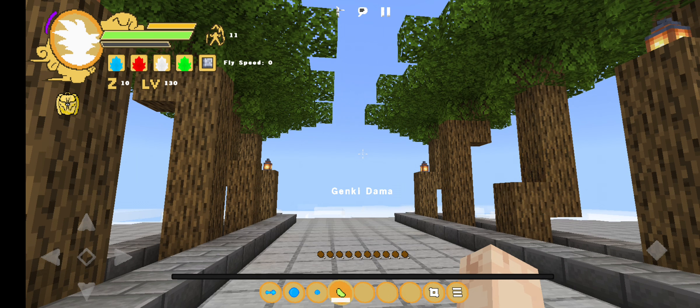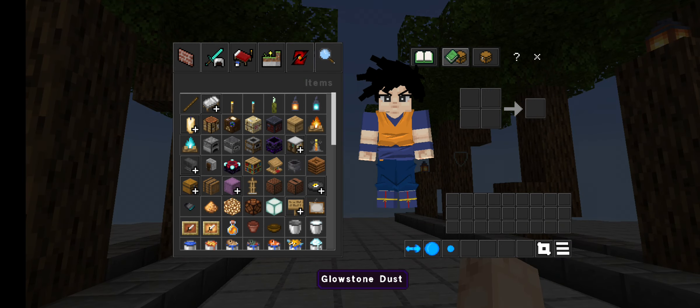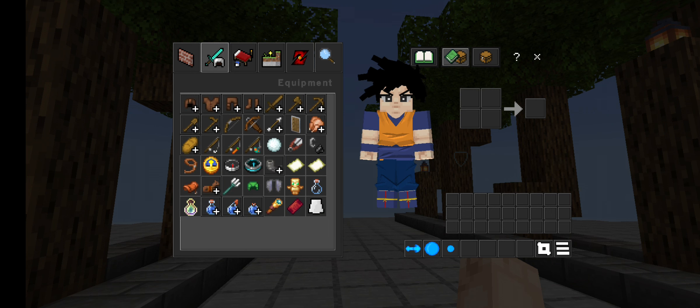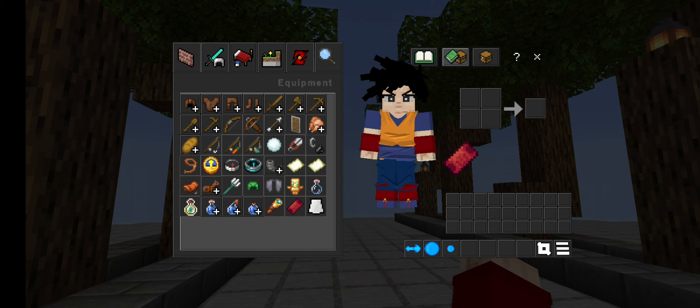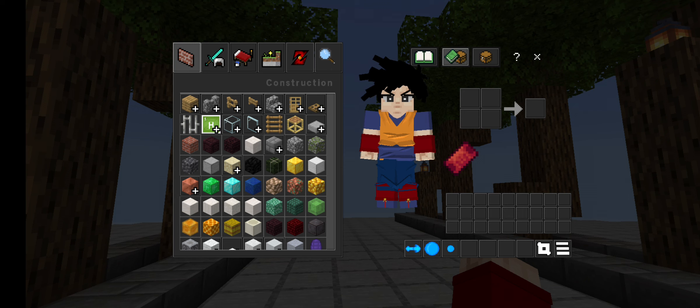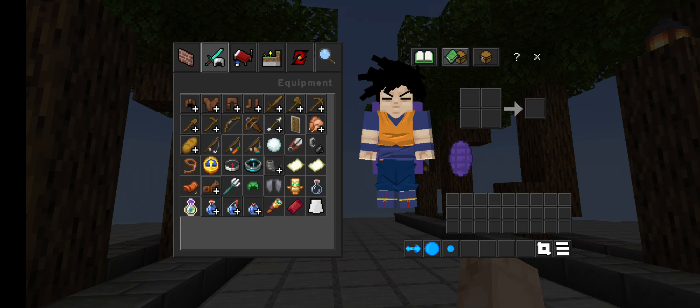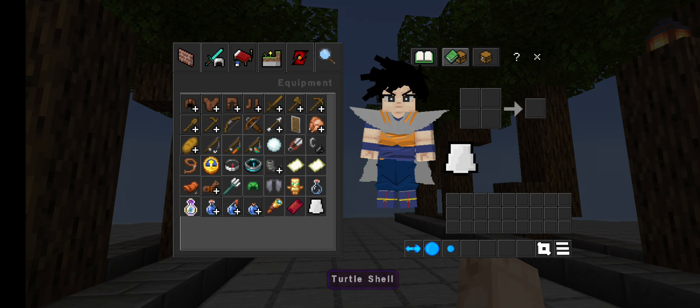We have a Senzu Bean — you've got to hold it until the white box is gone. We also have a Senzu Bean bag, dinosaur meat, some Dragon Balls, a Flying Nimbus, a Dark Flying Nimbus, and the Dragon Radar. We also have weights like Piccolo's Cape or the normal weight. In the building there's Master Roshi and Master Roshi's Turtle Shell, but I think the Piccolo Cape looks good.